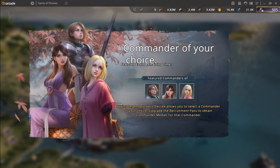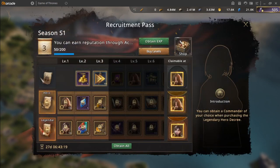The event opens up three commanders that were previously paid to play. Buying the legendary decree allows you to select a commander of your choice, and upgrading the Recruitment Pass will obtain the commander medals for that commander.